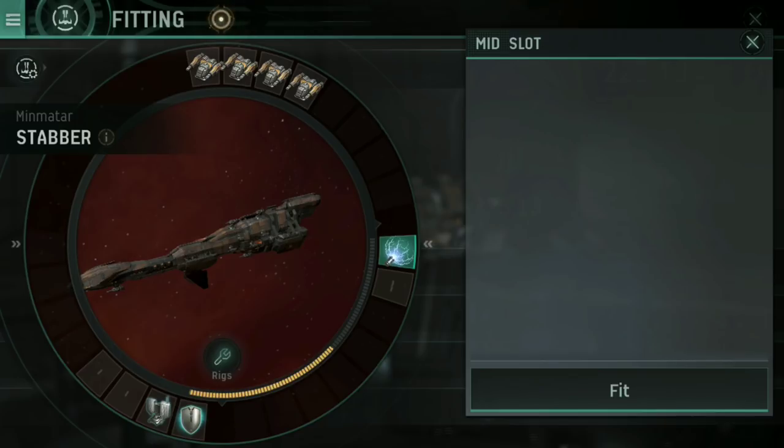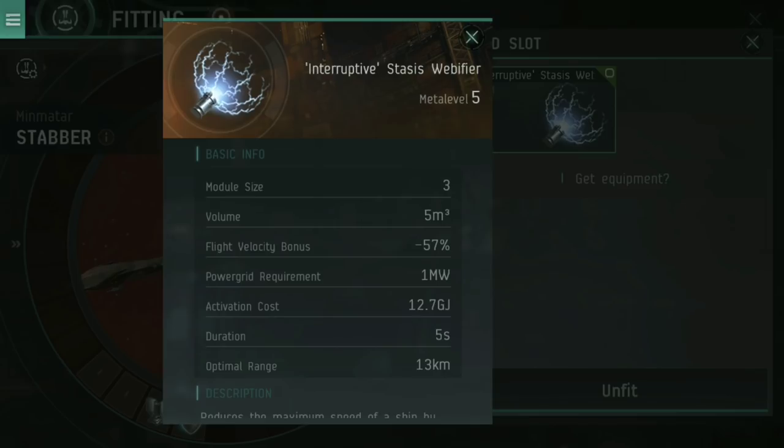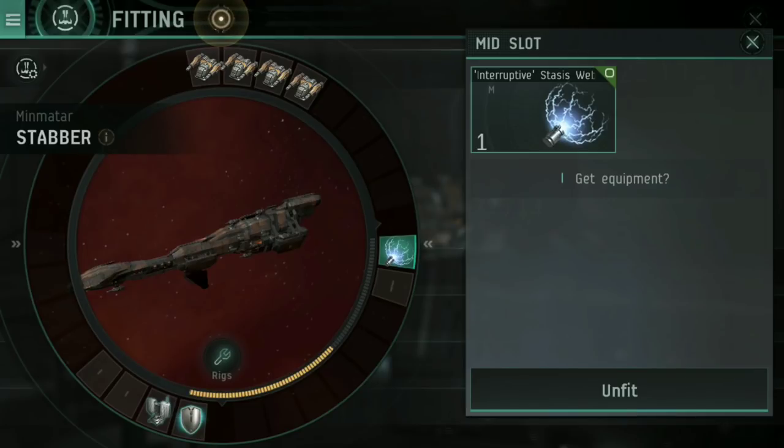As for mid slots, I've gone for a Stasis Webifier. If you've watched my video on E-War, you'll understand why — especially as I've just been talking about how tracking speed is an issue when using cruisers against smaller targets. The Stasis Webifier has a flight velocity bonus of minus 57%. I hit someone with this at an optimal range of 13 kilometers; if I hit a target with this, they drop to less than half speed. That means tracking a slower moving target is going to be much, much easier.